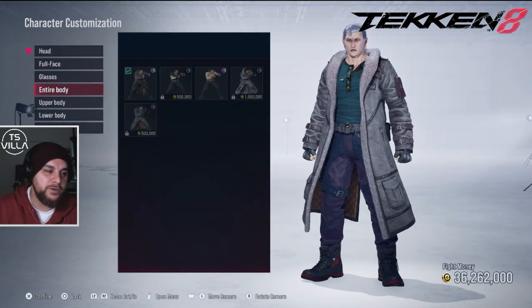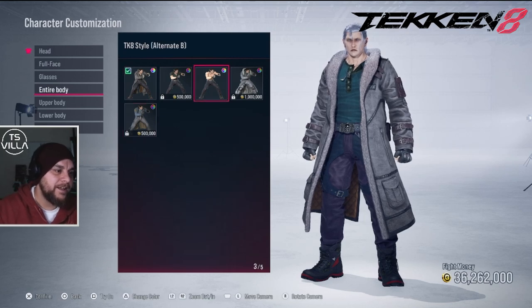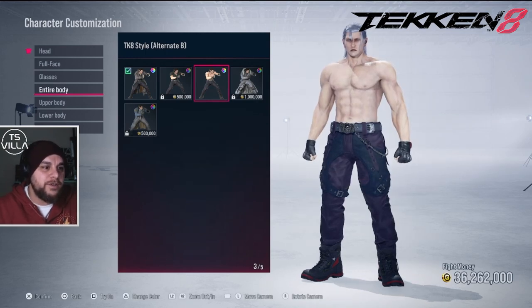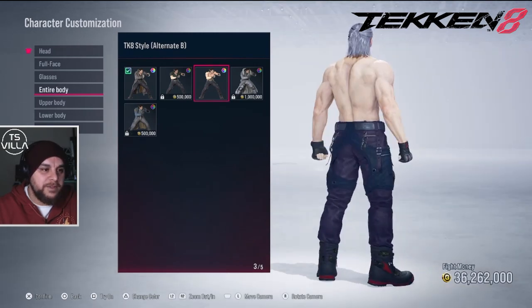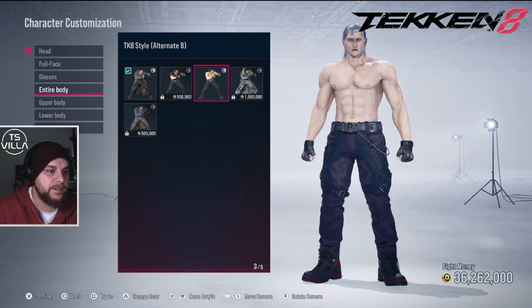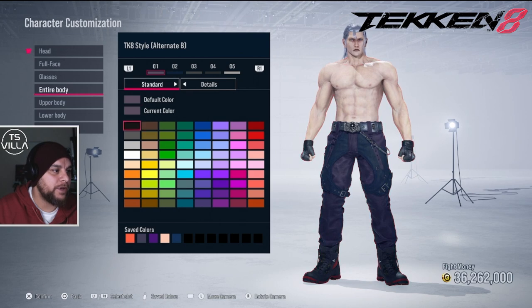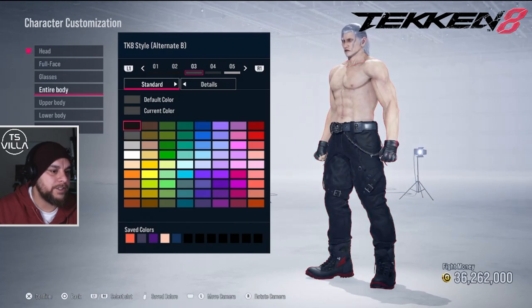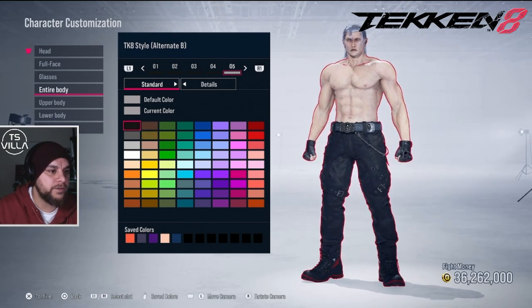Dragunov's normal look has shoulder pads, so we could use the look of Sephiroth without a shirt on. This is the full body for Dragunov. We could use this and change the trousers to all black. These are his shoes, and these are his gloves — we'll give him black gloves.